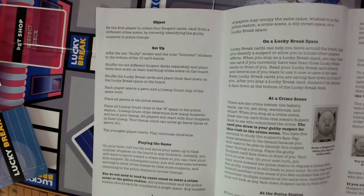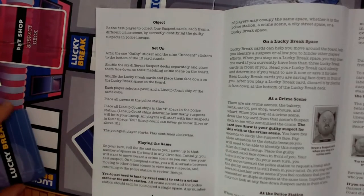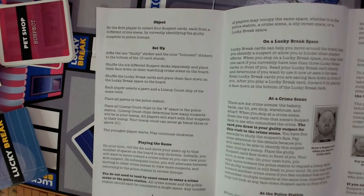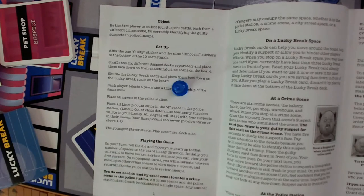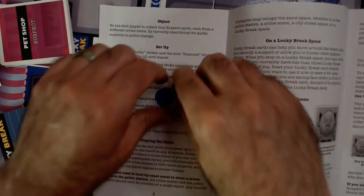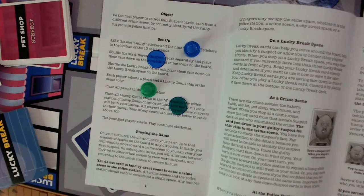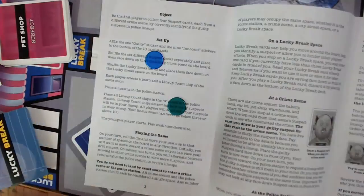Alright, the object of the game: be the first player to collect four suspect cards from each different crime scene by correctly identifying the guilty suspects in the police lineup. Set up: fix the one guilty sticker and nine innocent stickers to the bottom of the stands. Shuffle the cards separately — we'll say they're shuffled. Put them in the crime scenes so they're all there. Each player selects a pawn and a lineup count chip with the same color — blue and blue, green and green.